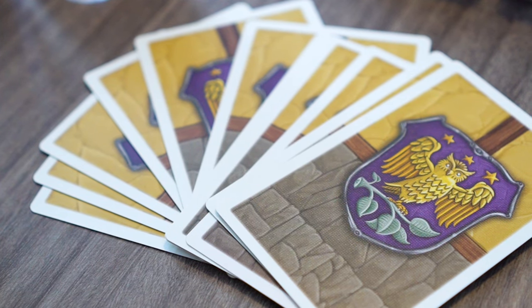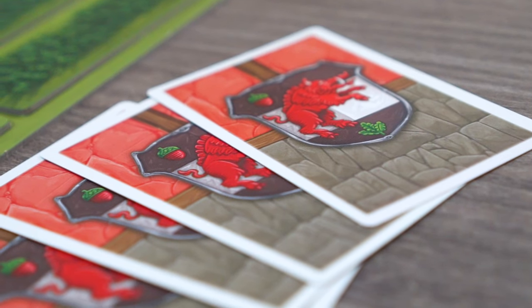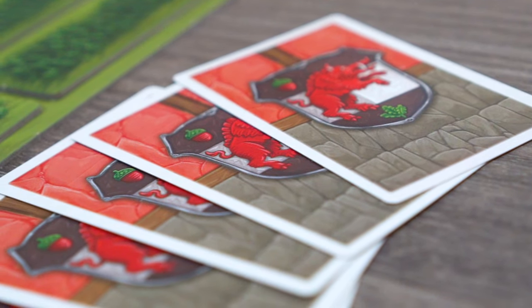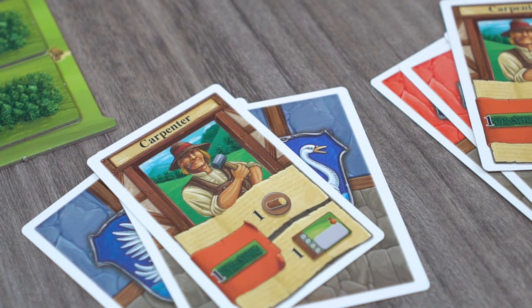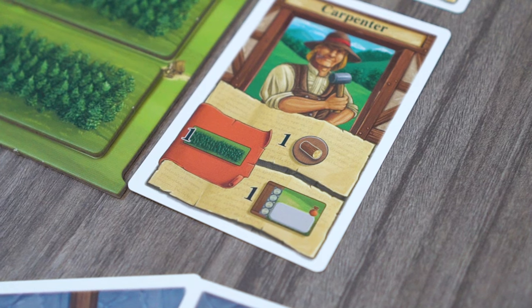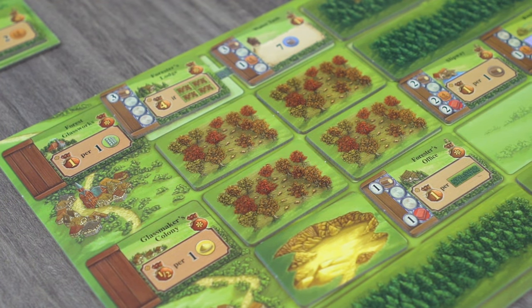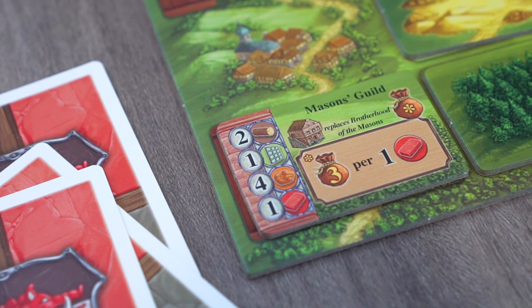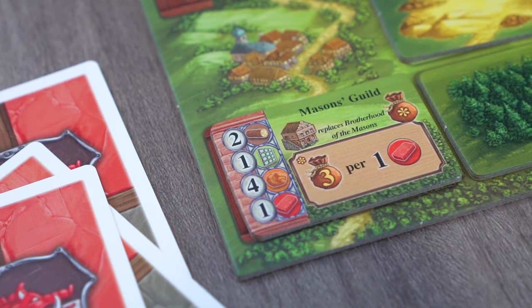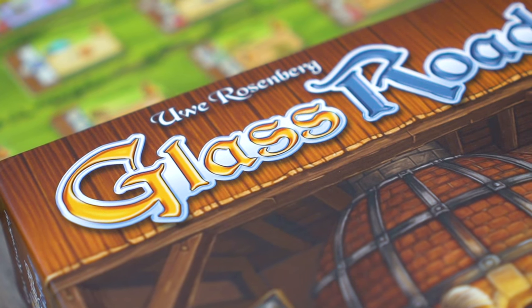Players take turns playing a number of cards from their hand during each round. Depending on what cards they play, when they play them, and who else has the same card in their hand, players will be able to play either one or both of the abilities from their chosen specialist. At the end of the game, players score their landscape boards, taking into account the buildings and their abilities and their end resources. This concludes our overview of Glass Road. Thanks for watching.